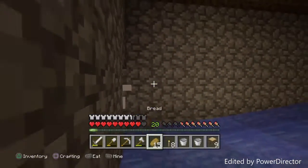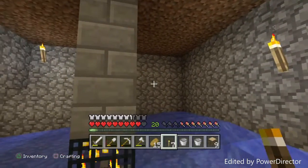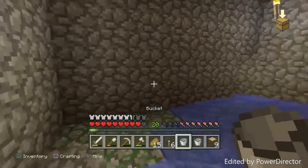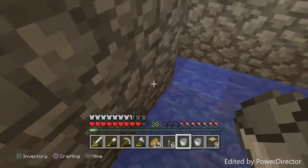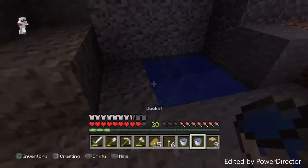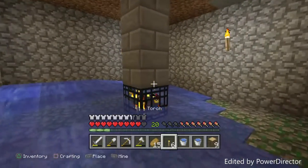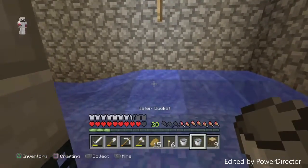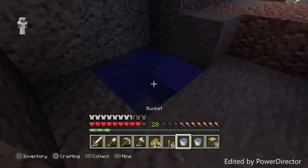I placed some torches — I did not expect that. Then we want to place it going this way so it flows over here. This is just a simple one; maybe in the future we'll upgrade it to be automatic. We want the water going this way so it ends up here — that's what we want to happen.